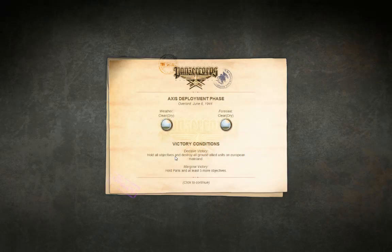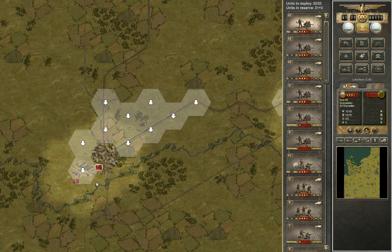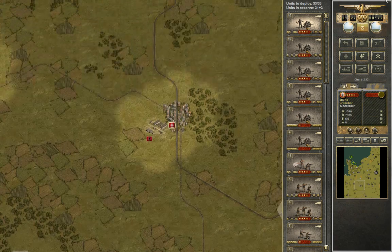So, Decisive Victory requires holding all objectives and destroying all ground Allied units on the European mainland. Marginal Victory requires holding Paris with at least five more objectives. We can take our time for this, but we will receive quite a bit of challenge.